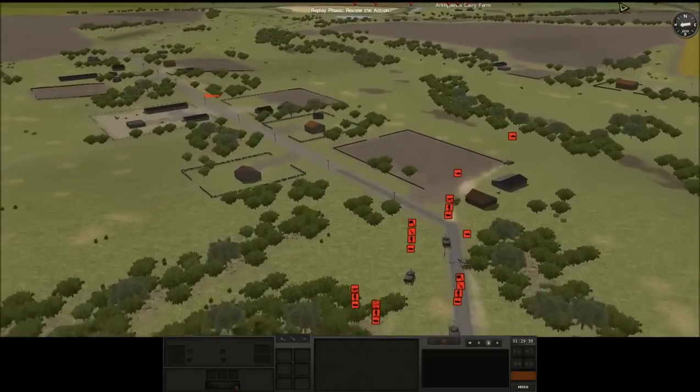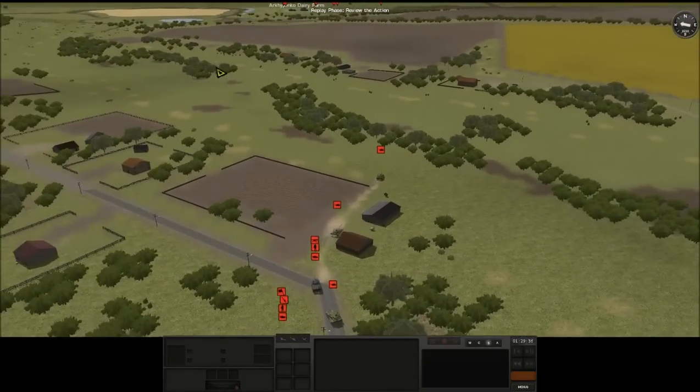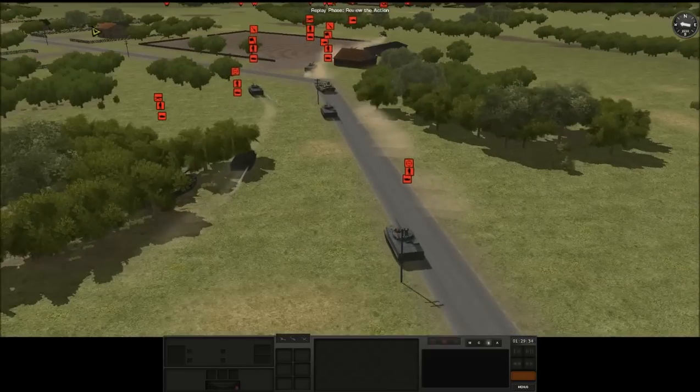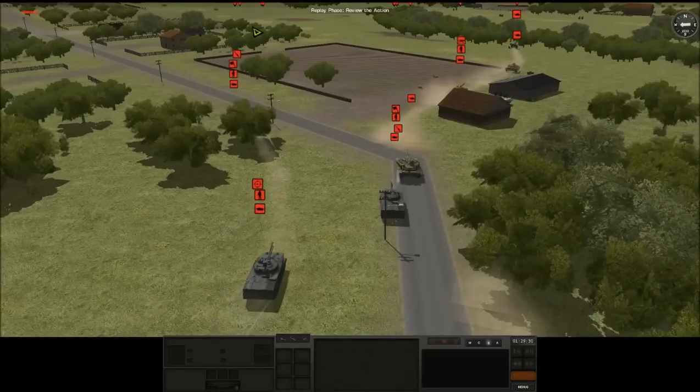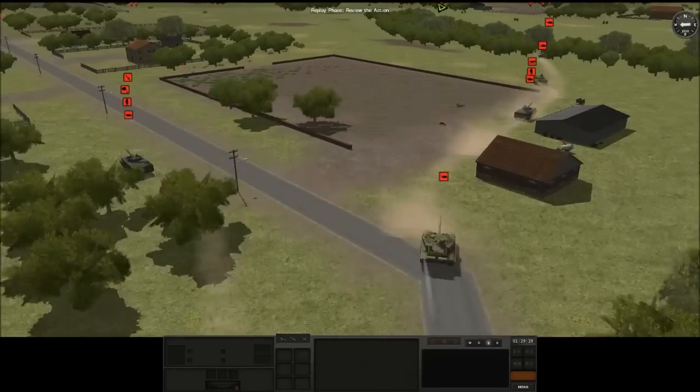We're starting here on the first battle in which we need to try and get as close to Dneprovesk as possible. Right now, apparently Ukrainian army units are waiting for us, so we need to be very careful with what we do and how we approach.